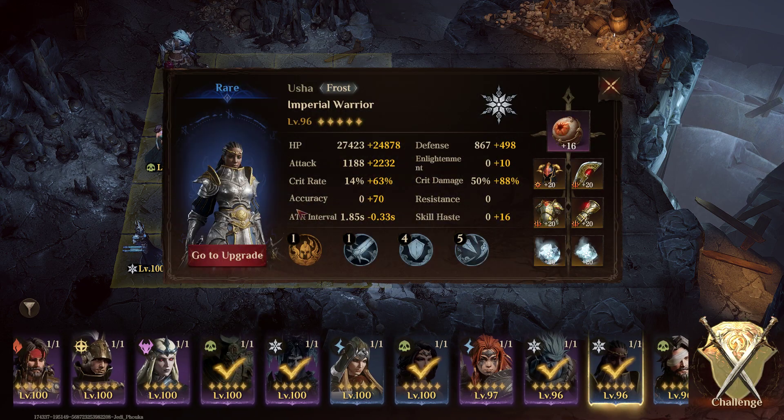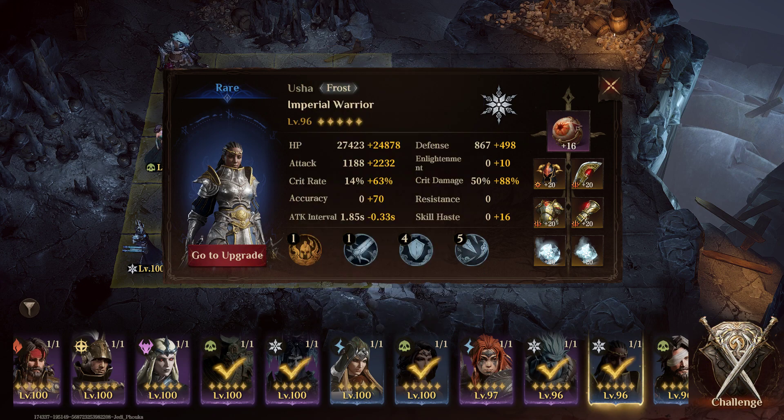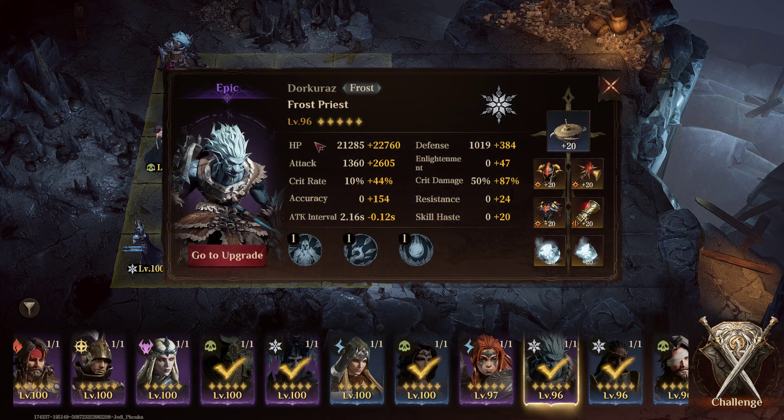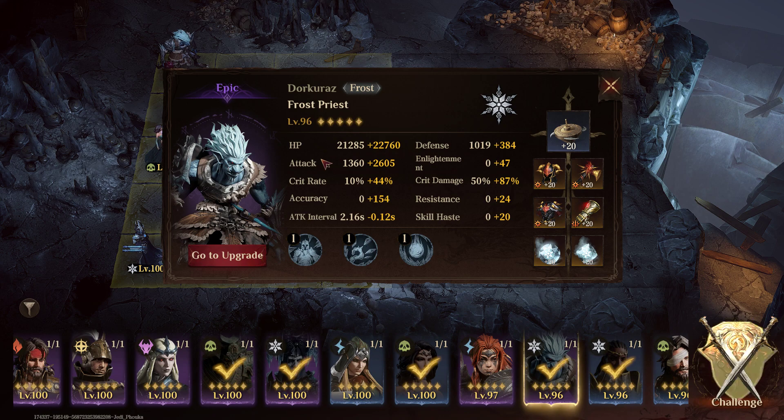I just leveled her up — this is literally my very first time ever using her. I pulled some gear off Eric to try, and I just barely got this artifact, so I'm going to test it out getting the extra ultimate damage. The reason why I built her out is because I had pulled this epic here, who's also Frost, so we can get a little synergy between them and the enemy. I've had him for a little bit, leveled him up, and tried him, but I haven't used him a whole lot.